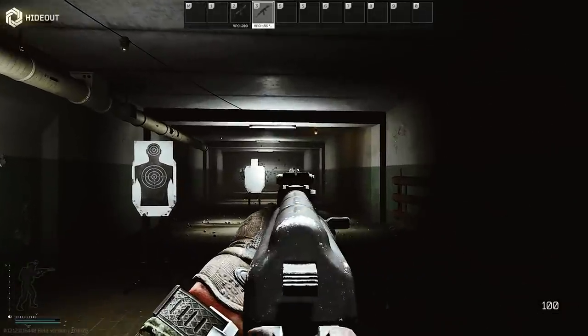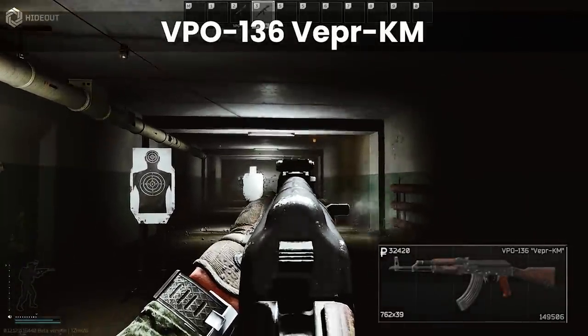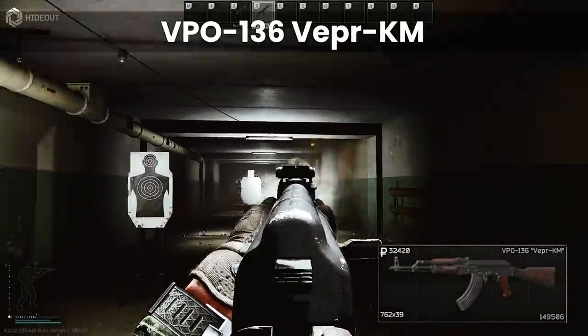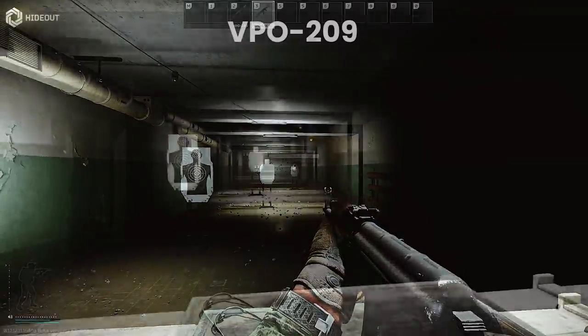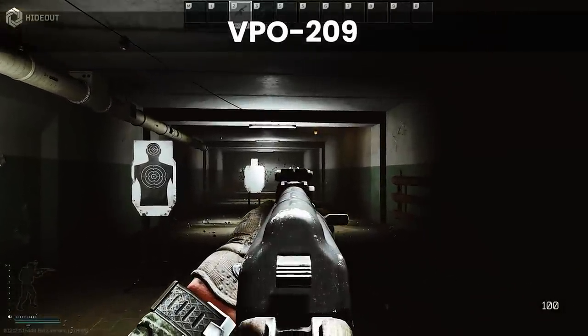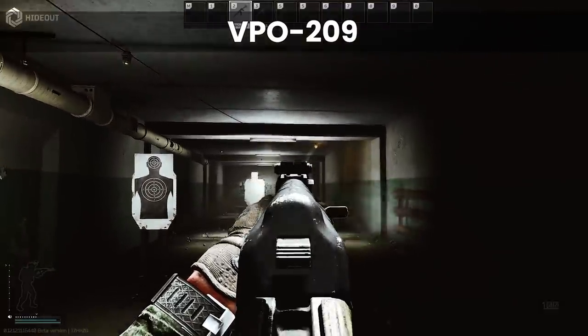The most comparable weapon to the 209 is the Vepa KM from Skia that fires regular 7.62. This is where the biggest downside of the 209 becomes clear — it has much higher recoil than its regular counterpart. Given both weapons are semi-auto, it is manageable but it shouldn't be overlooked.